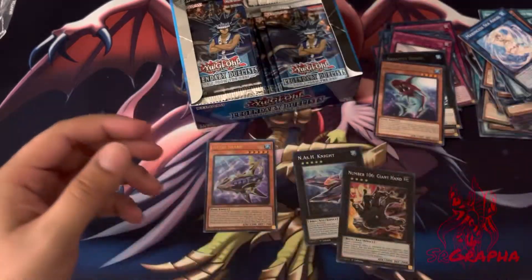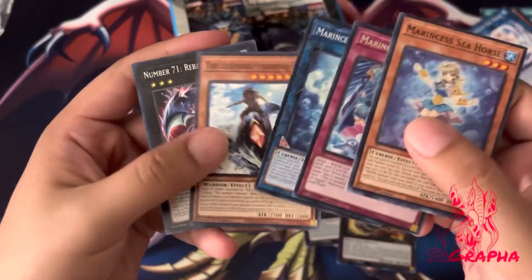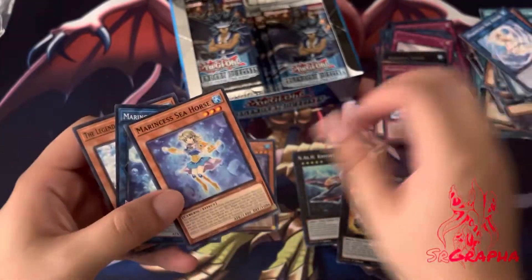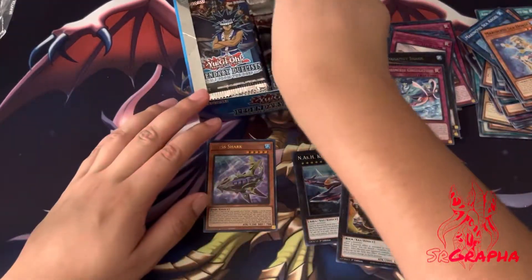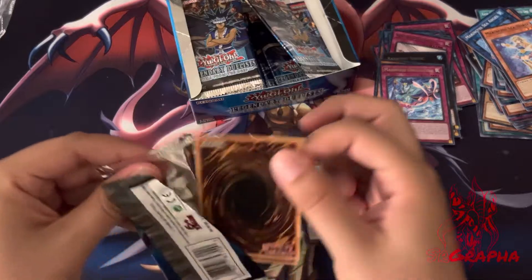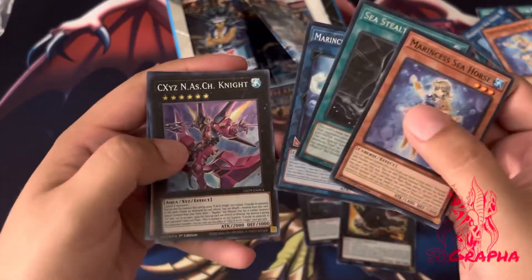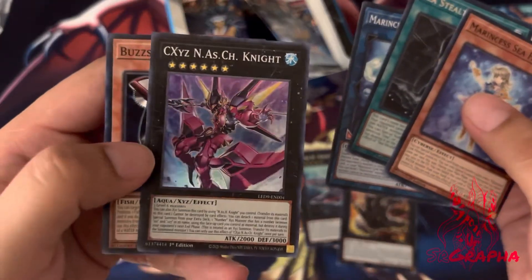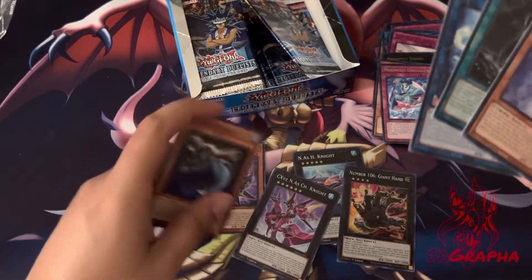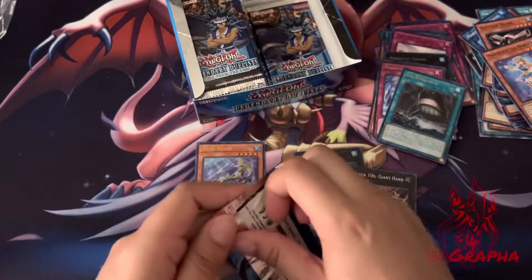It's kind of cool that fish and water archetypes got some support. I don't know what the last big water archetype was — Legendary Fisherman 3, maybe? Our next super — CXyz Nash Knight. So I guess it's the opposite to the first one. Cool, got the set at that point.